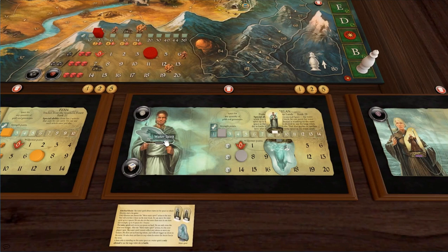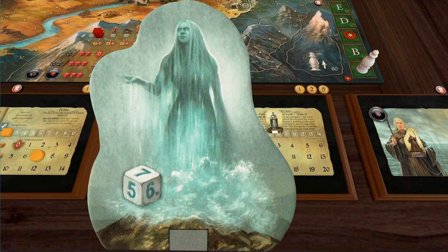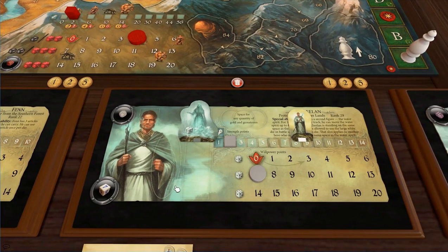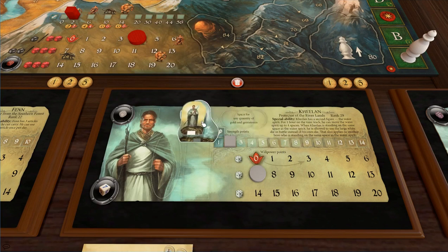This bloke is a bit weird. Basically, he has a second figure — a water spirit — and he can spend one hour of movement time to mind-control this water spirit. It's basically a second figurine that can move around the board; it can't interact with anything. But any hero in the same space as the water spirit gets to roll the special white die instead of their standard die. I think the lowest value is a four and the highest is a seven, with like two sixes on it — it's a very strong die. So he just helps people roll better by moving his water spirit around, otherwise he just rolls a normal d6.